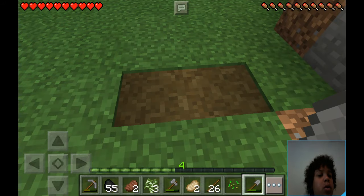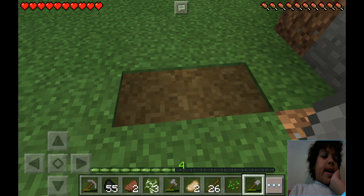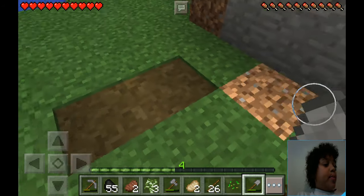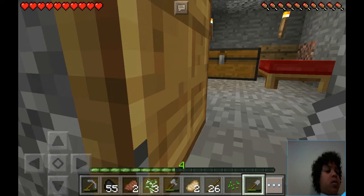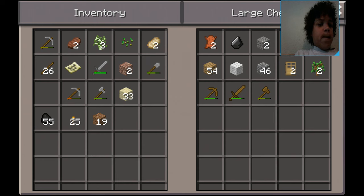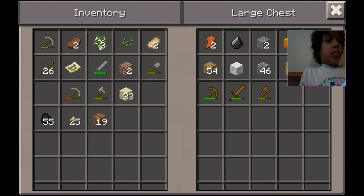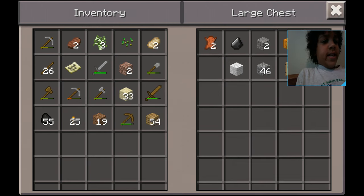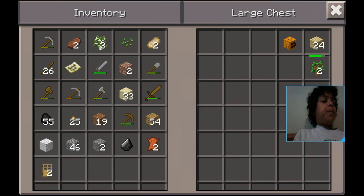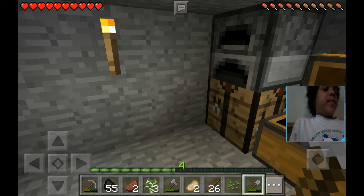Oh wait — you can use a shovel as a hoe now? I didn't know that. You could only use a hoe back then — that must have been an update. That is really cool. Okay, we're going to pack up and get out of the house. When we feel like we're in a good place for our house we are going to dig a hole and end the video there — or we could build some of the house, it depends.